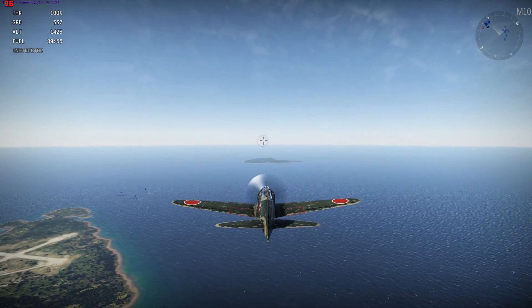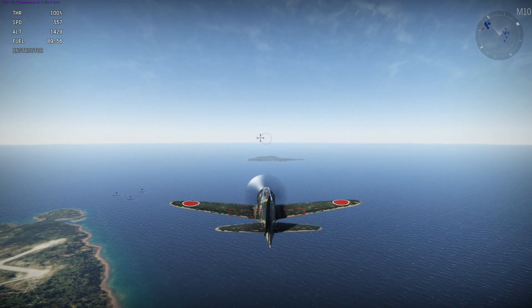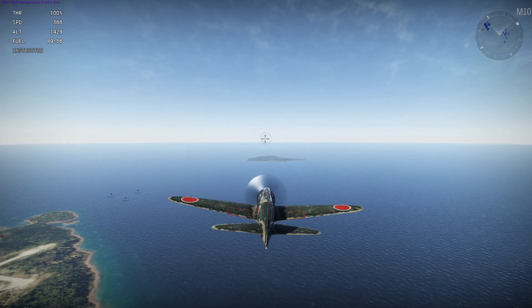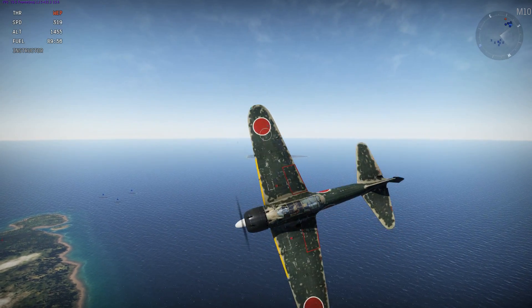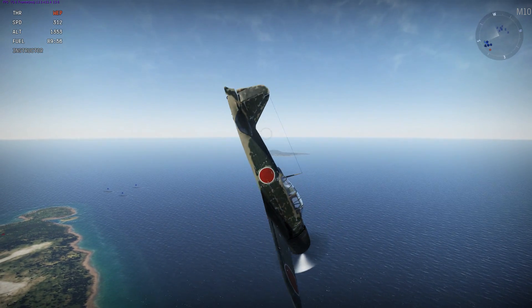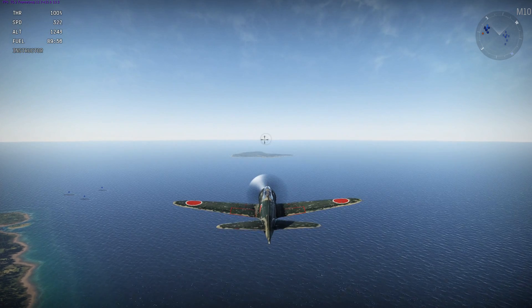Essentially what you need to do is use your S key — your elevator — when on mouse and keyboard, and your Q key for your rudder. You hold down the WEP, and right after you hold down WEP, you hold the S and Q buttons simultaneously until you finish your twisted loop.